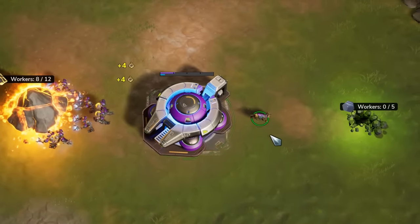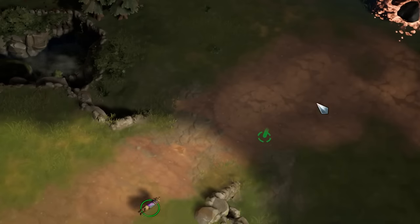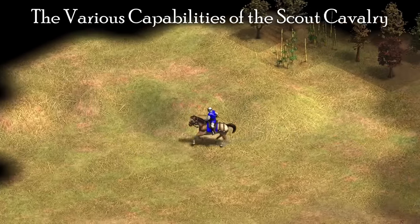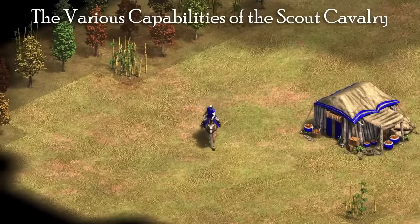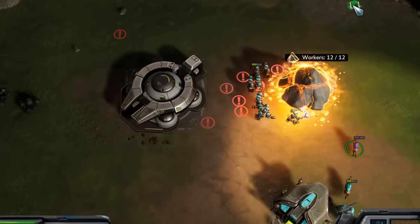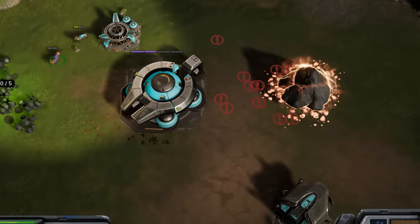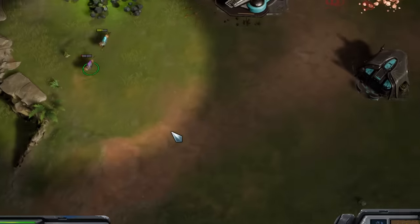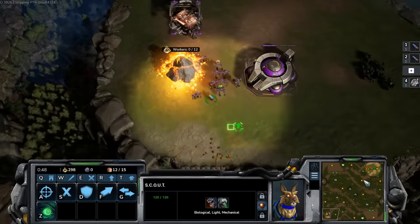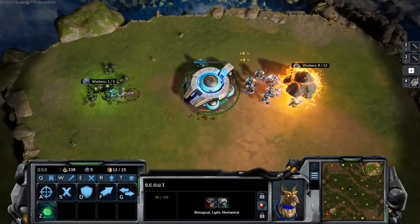Let's start off first with the Scout, since you start with one in every single game as Vanguard. The Scout is actually very similar to Scout Cavalry from Age of Empires 2. You start with it, it's very fast, it's great for scouting the map out, it can do some light harassment, but doesn't really beat anything by itself. It's great for picking up small bonuses around the map, and you can do a little bit of harassment of bobs and imps. It's very cheap and builds quickly, so you can actually mass it quite easily indeed.